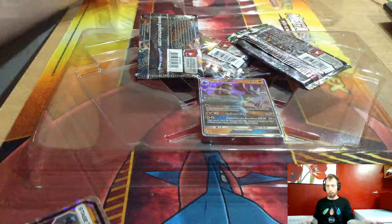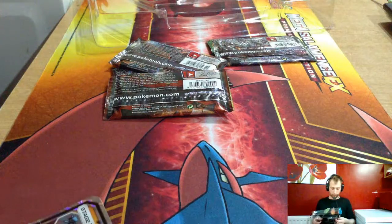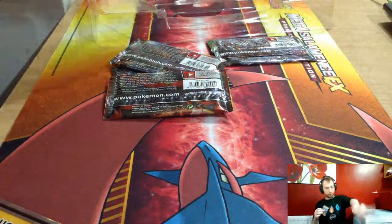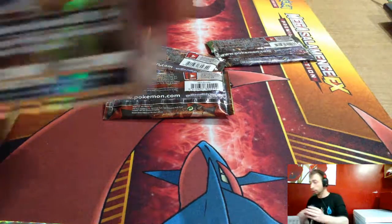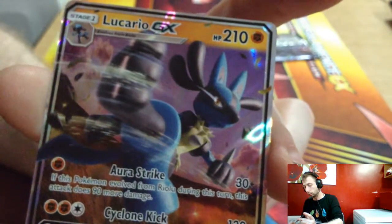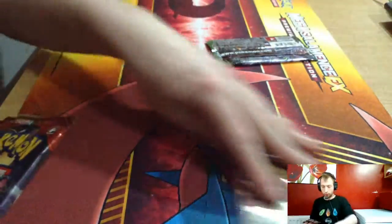Opening the box now — one online card, plastic removed, one Lucario GX promo card with very nice artwork, one oversized jumbo card, and four packs: Ultra Prism, Burning Shadows, and Fates Collide.